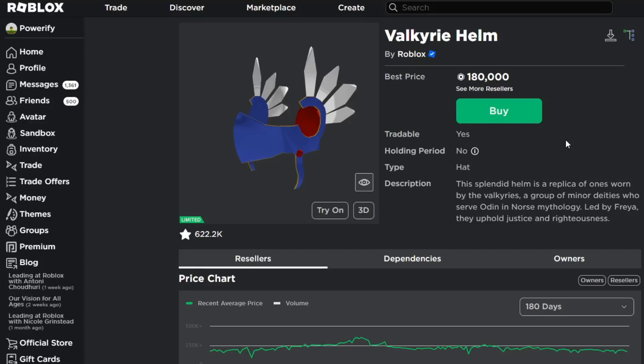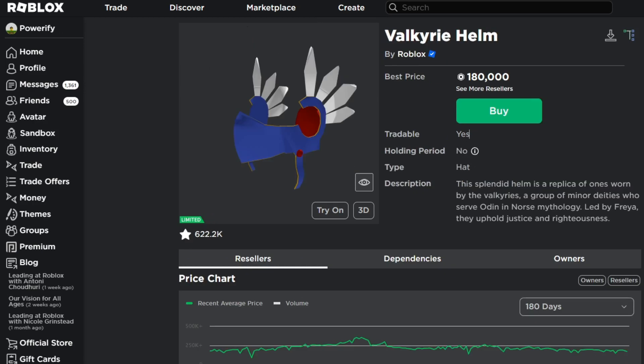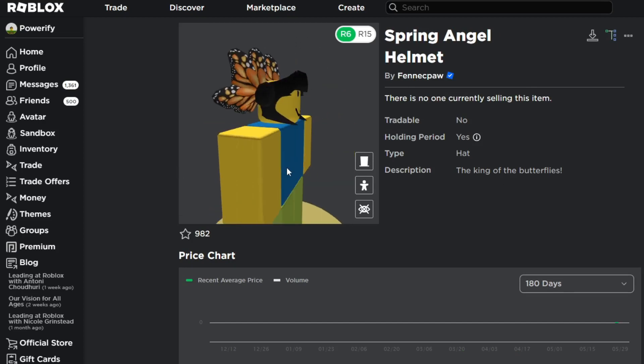Today I'm going to be talking about this Roblox hat called the Valkyrie Helm. I made a video talking about this item and also this item called the Spring Angel Helmet in my last video. I was comparing the two because one is an official Roblox Limited and one is a Roblox UGC Limited — not an official Limited made by Roblox, but a UGC created item. I was comparing the similarities and going through the brief history of the Valkyrie Helm.